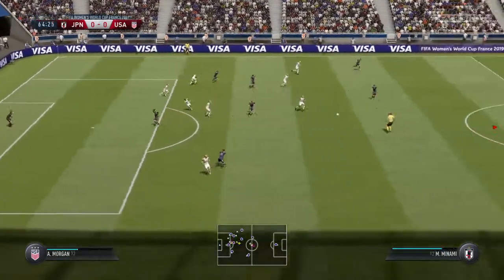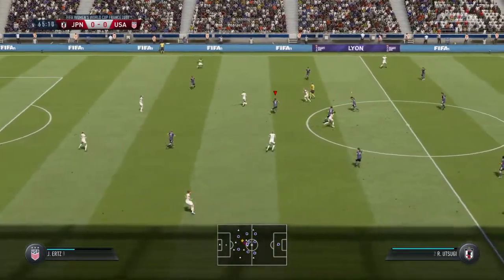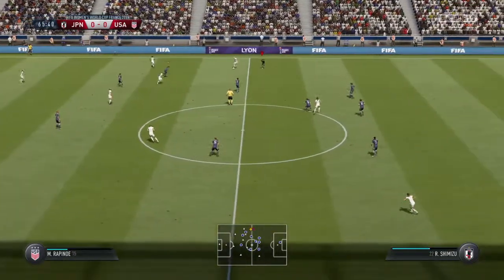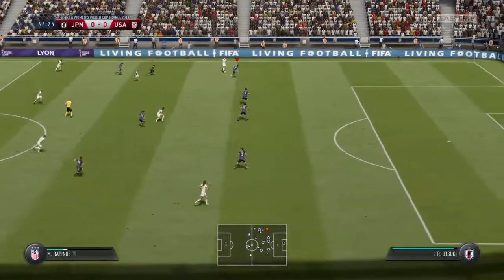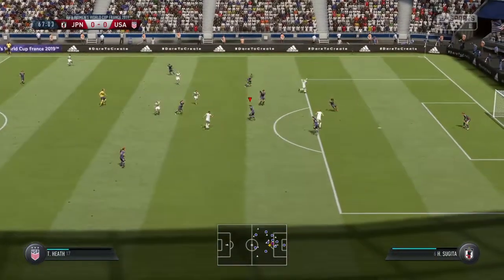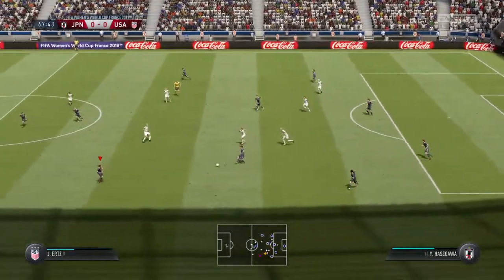Able to make a good interception. Substitution imminent now, and done — Megan Rapinoe coming off. Alex Morgan on. Good work, really, to read the intention of the pass.